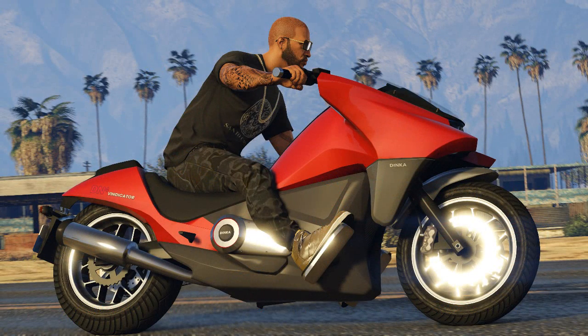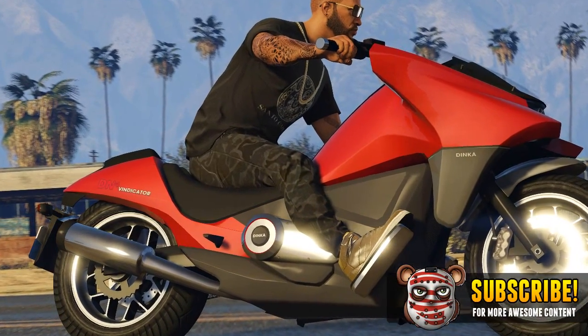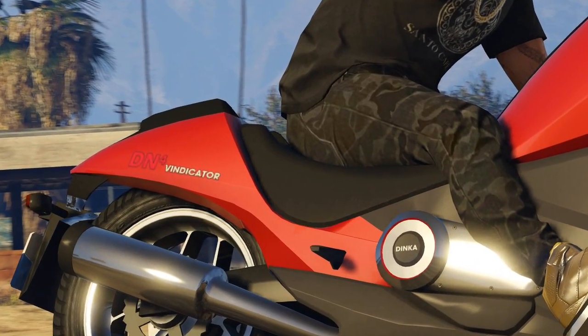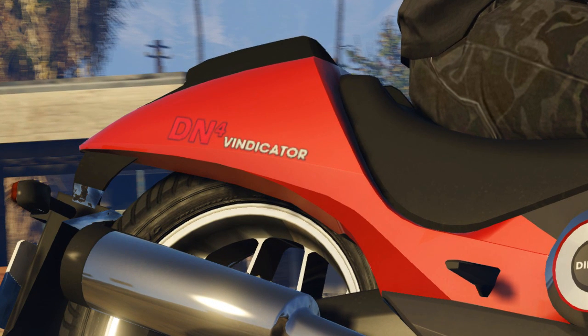The next thing we're going to be talking about is the motorbike coming in the Ill Gotten Gains Part 2. This is the Dinka Vindicator, and you guys can actually notice the initials D and 4 being put onto this motorbike. GTA users have come to the conclusion that this means this is Dinka's fourth official motorcycle. I believe they did have an off-road one, the Enduro, however it doesn't actually fit in the same class as the normal motorcycles where we have the Akuma, Carbon RS, the Thrust and now the Vindicator. I thought that was something pretty cool and just wanted to add it.